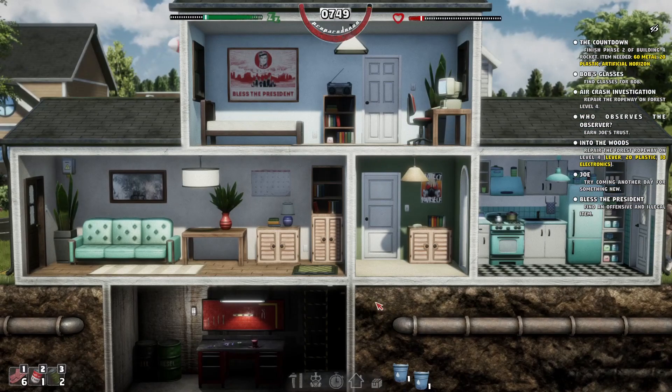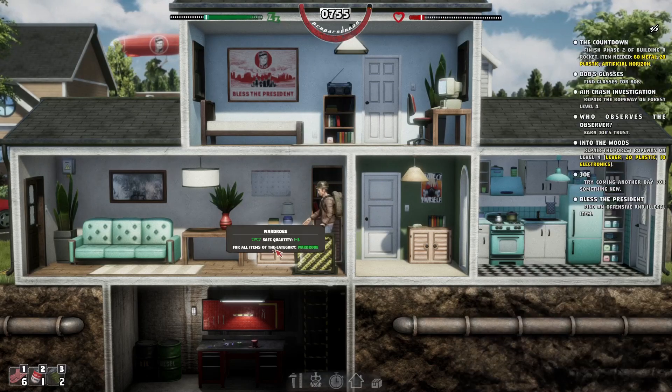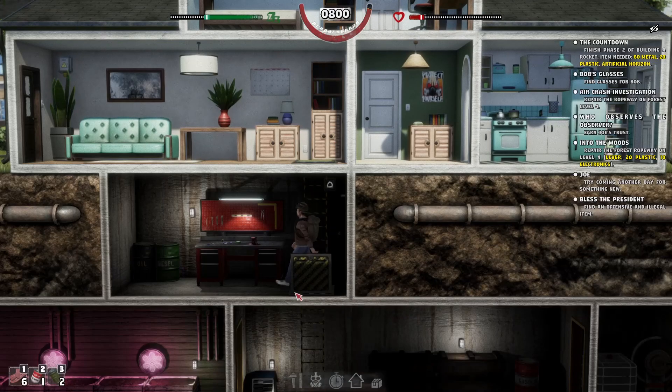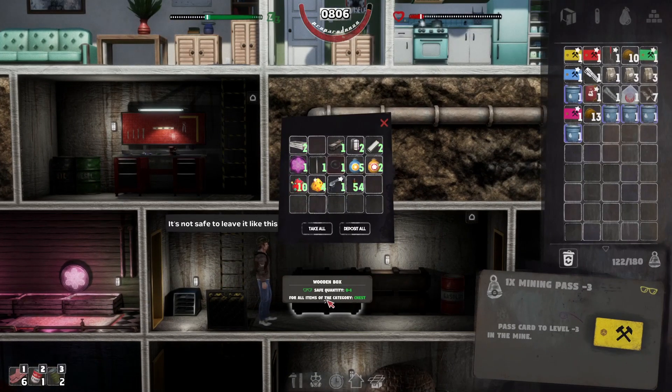Let me just double-check I've got everything out of here, because we don't want to get caught with any of that stuff. Yeah, we've got everything. It's just my drop chests - something I do in Seven Days to Die and in this game, just dump it up there for quick access and sort it out later.